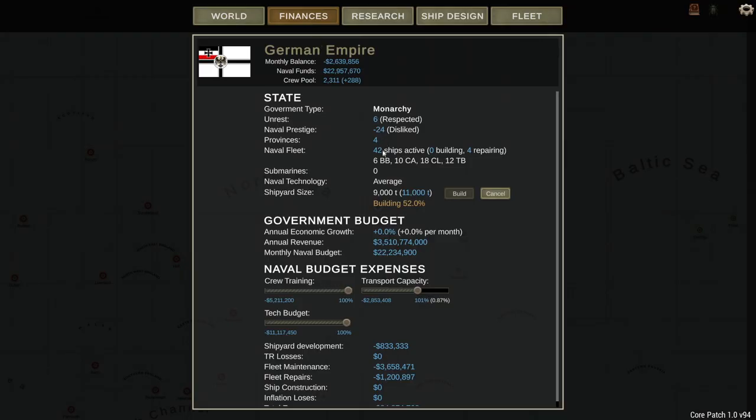Looking at our finances: we have forty-two ships active with four in repair. We're expanding our dockyards to build ships up to eleven thousand tons, and researching crew training and tech budget at max. Transport capacity is scaled back a little since we're over a hundred percent, which boosts the economy. We made a mistake running out of money, which gave us a huge hit to unrest and naval prestige — we're now at negative twenty-four. We have twenty-two million in the bank with a negative two-point-six million dollar monthly balance.